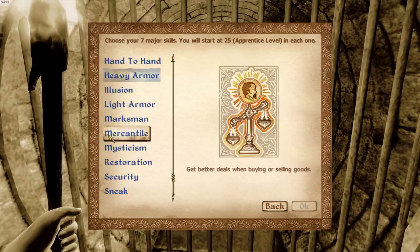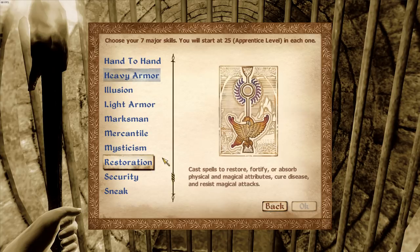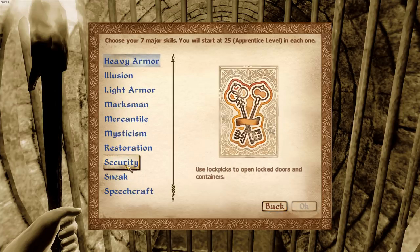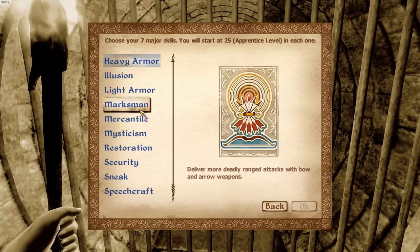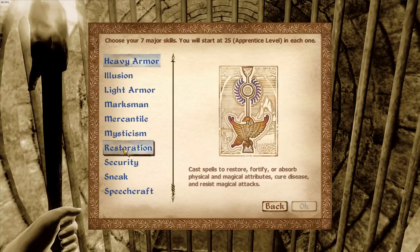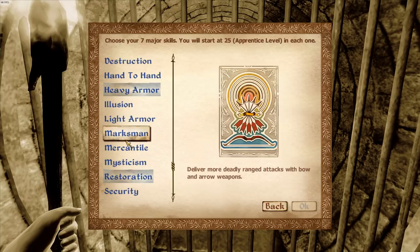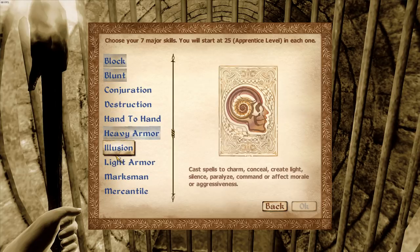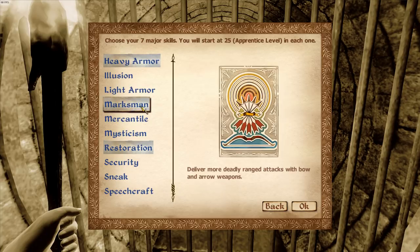You see, mercantile is passive - the more you sell, the higher it gets. You might want to be careful because it can limit your efficient leveling. I refuse to level up until I have at least two fives. If you only get two fives by mistake, put the rest into luck - luck governs all skills. You do not want security as a major skill; the amount of chests you'll be lockpicking will level you up so fast.